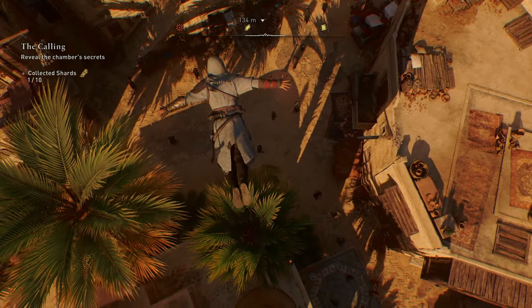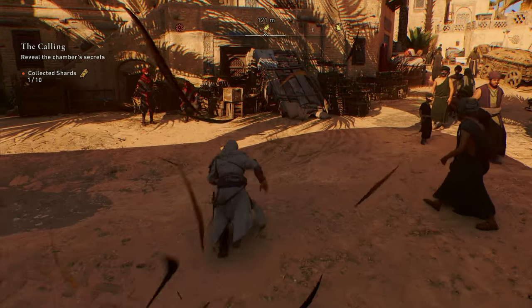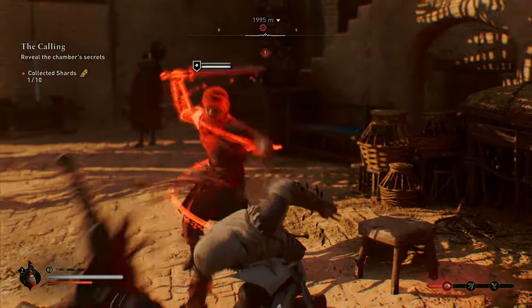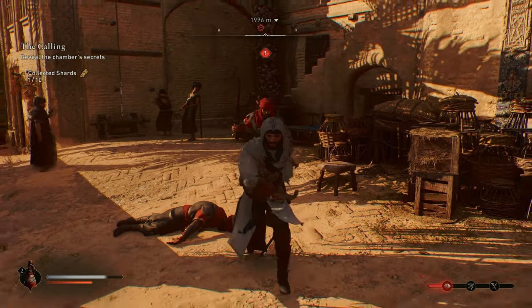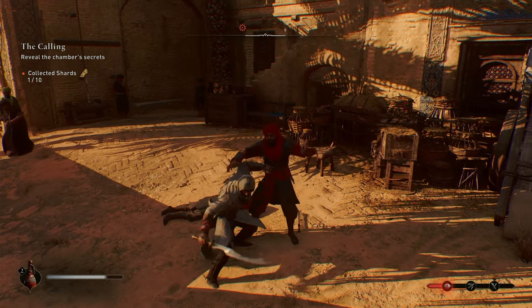Welcome back to a brand new Assassin's Creed Mirage video. In today's video I'm going to be telling you how to unlock the Hidden Ones sword and dagger, as well as all of the upgrades for those, as well as the extra wilderness gear chest locations.